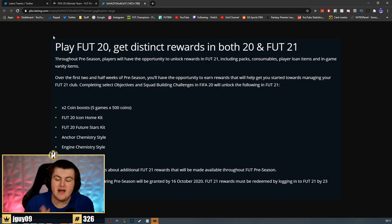EA have made it available to earn rewards for FIFA 21 in FIFA 20, which is the first time they've done it. Nothing to shout home about - we're not getting high-rate cards, which I think is a good thing. It would ruin hype if you're getting a lot of coins or high-rate cards or decent packs to start the game. You can earn collectively 5,000 coins in the form of two five-game coin boosts for 500 coins. You can get a Foot20 Icon Home Kit, a Foot20 Future Stars Kit, an Anker Chem Style, and an Engine Chem Style. Probably 8 to 10k value in that - usually consumables aren't worth that much at the start of the game.